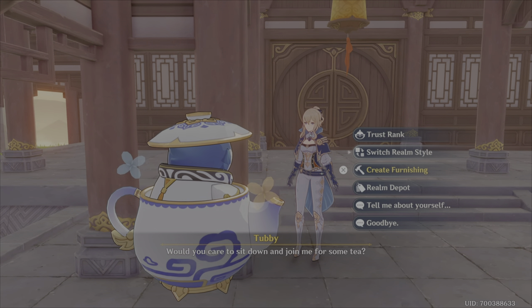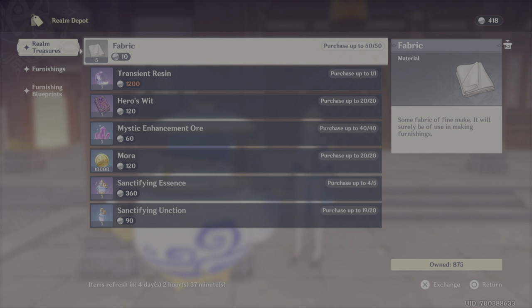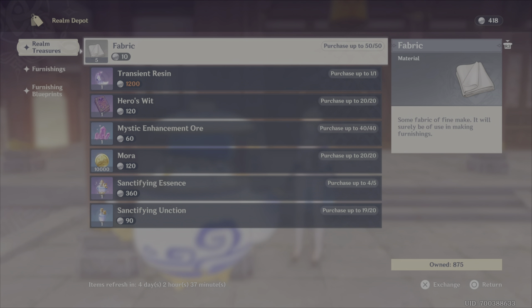The reason why that's a bit of an issue is that when we look at our Realm Depot, it should be obvious at a glance — there is just not enough Realm Currency to buy everything in this store. So let's break down the total amount of Realm Currency we could possibly earn in a week. If we get 30 Realm Currency an hour, times by 24 hours, that's 720 Realm Currency a day. Times by 7 days gives you a total of 5,040 Realm Currency — the most you could possibly earn to spend in this store.